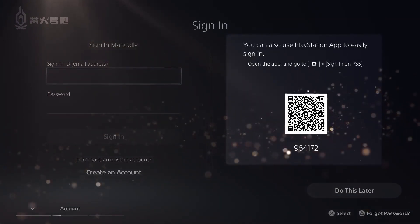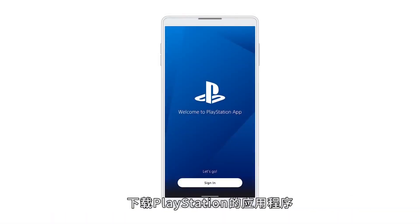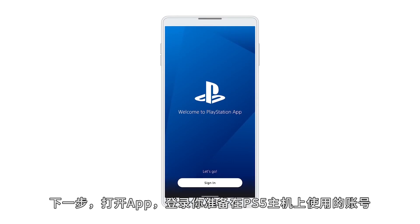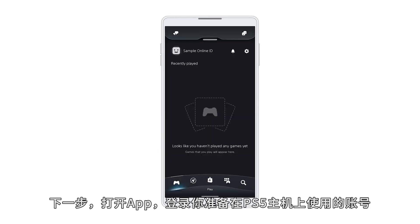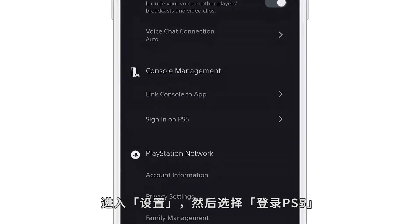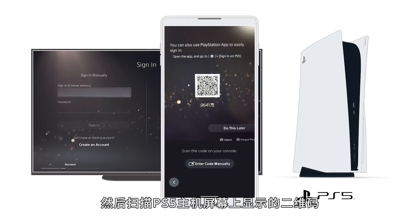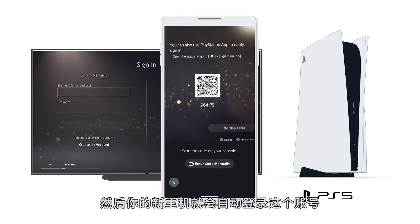That's the QR code on the right. To use it, download the PlayStation app to your tablet or mobile phone. Here's a QR code to help take you to your app store of choice to do that now. Next, open the app, sign in with the account you plan to use on your PlayStation 5 console, go to Settings, and then Sign in on PlayStation 5. From there, scan the QR code on your PlayStation 5 console screen, and your new console will automatically sign you in.